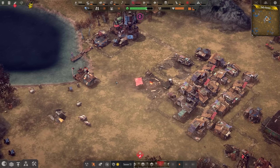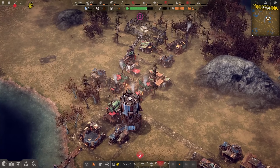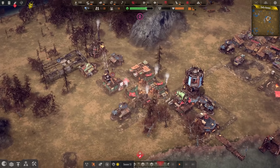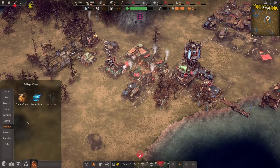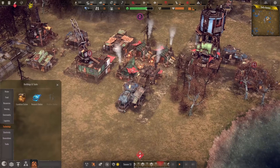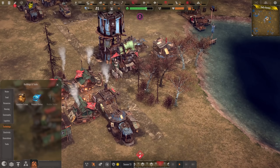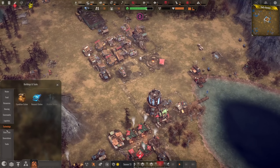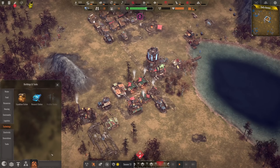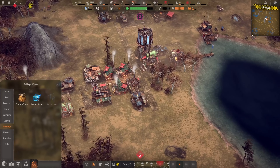Hello everybody and welcome back to Endzone. We are still alive, that's a good thing. What we want to do now — I've been thinking for quite some time about what to do next. The next step would be to go for the research station to research new things. The problem is we are so low on tools and radiation protection that it's basically unavoidable that we build a second tailor and a second workshop, because we need that for the increasing amount of radiation coming in soon. We just can't keep it in stock.